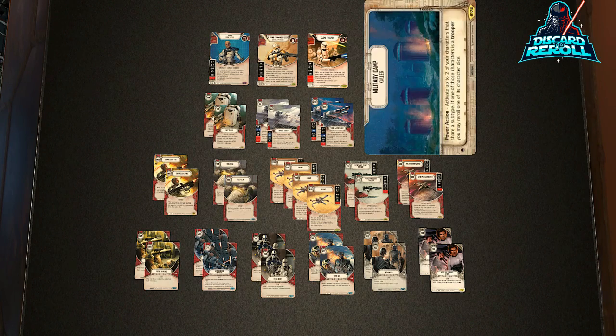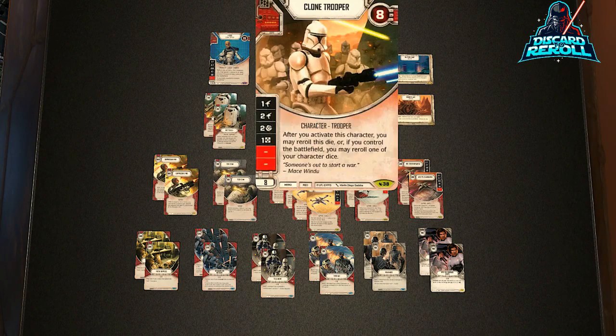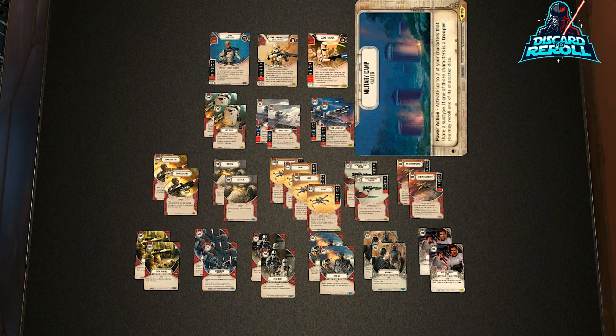As far as the battlefield goes, I left two options. The first is Military Camp, card 178 from Convergence. It says Power Action: activate up to 2 of your characters that share a subtype — all our characters share the Trooper subtype. If one of those characters is a Trooper, you may re-roll one of its character dice. The cool interaction is: activate Rex to steal the battlefield, then next action use the Power Action to activate Cody and the Clone Trooper, getting some free re-rolls.